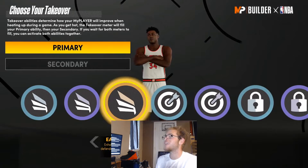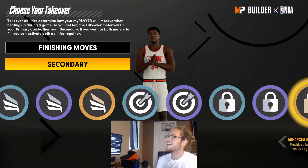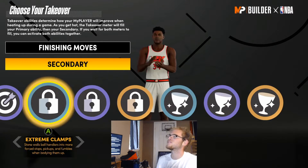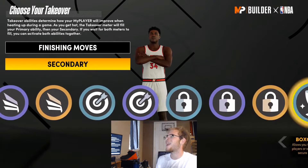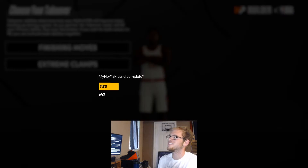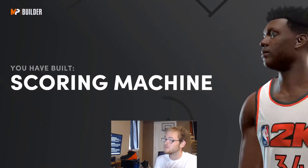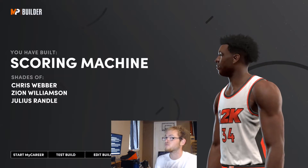You can spend these last points wherever you want — I'm gonna put them on interior defense. For these takeovers I'm gonna give Giannis finishing moves for a takeover, obviously he needs that so he can dunk the ball. Then I'm also gonna go with extreme clamps for the second takeover. For this build we're gonna be getting a scoring machine archetype.